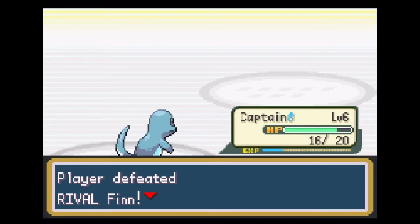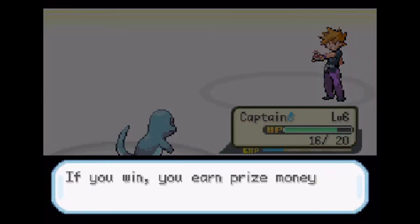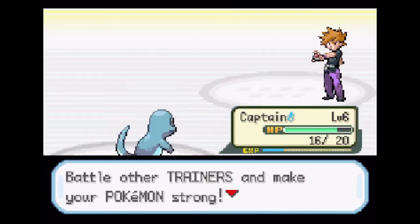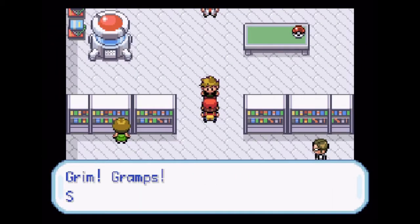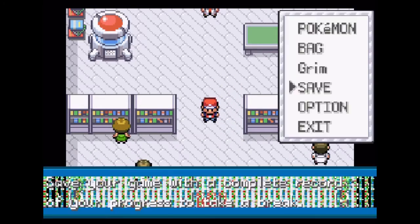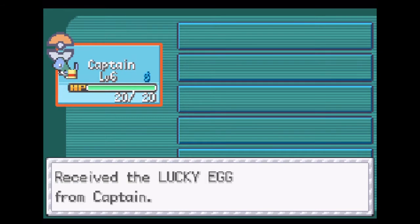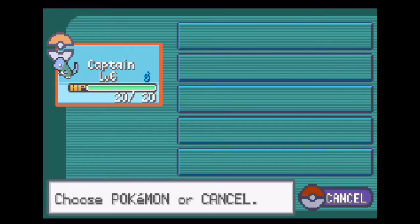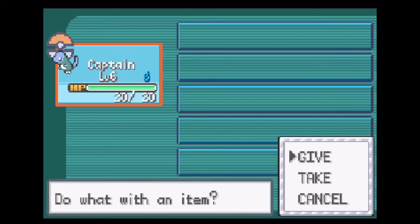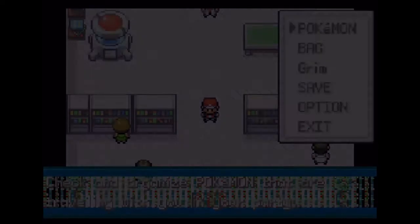And now we have stat beat. So apparently Captain was holding something. Do you have a berry or something? It comes with a lucky egg! I've seen people play this game but I haven't seen everything because I didn't want to get spoiled. That explains all the experience we got — I'm keeping that on him, obviously.